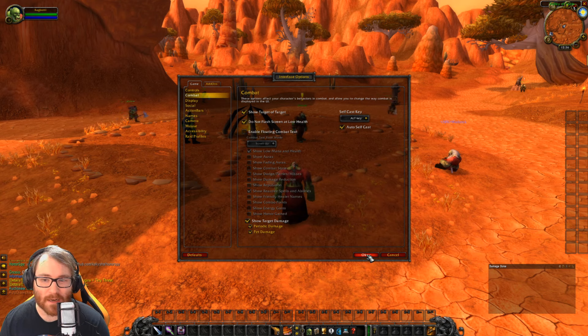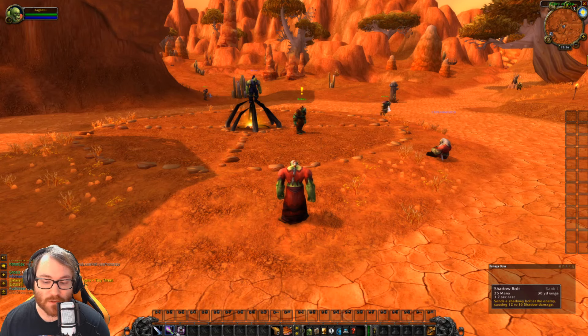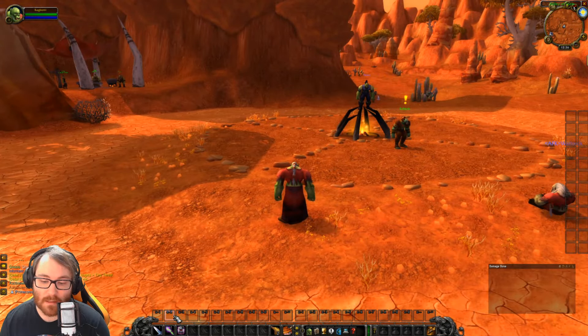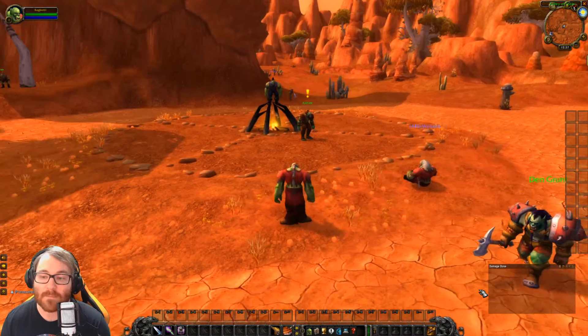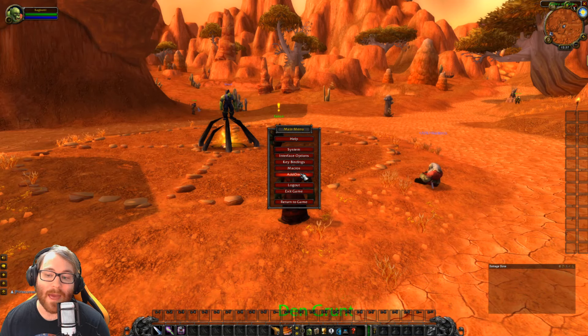A lot of add-ons take care of floating combat text and similar things, so we'll get into more detail on that. You also want to set up key bindings. Because it saves my profile, all the bars I just turned on are already bound. Your first bar is bound to 1 through 12, and I personally do Shift 1 through 12 and Control 1 through 12 — I have a Razer Naga mouse with 12 side buttons.